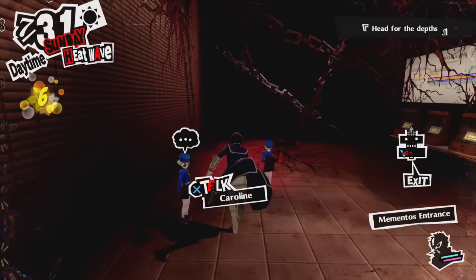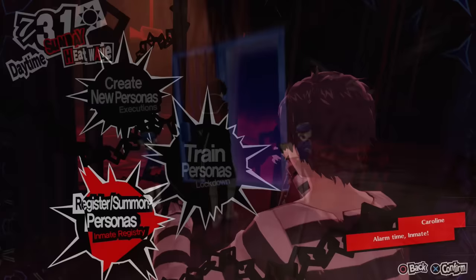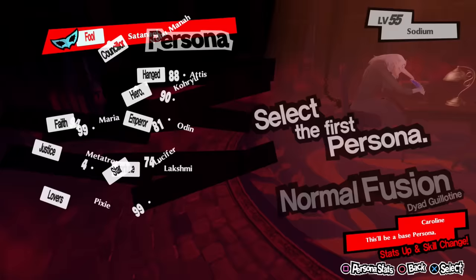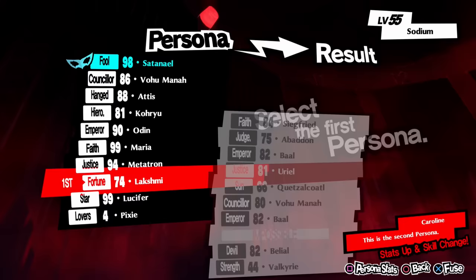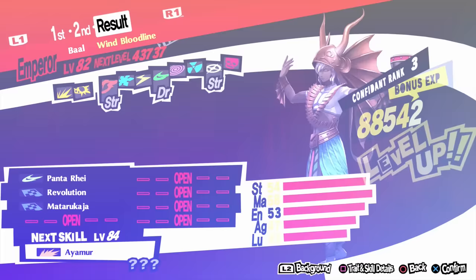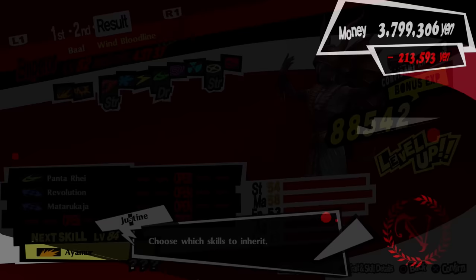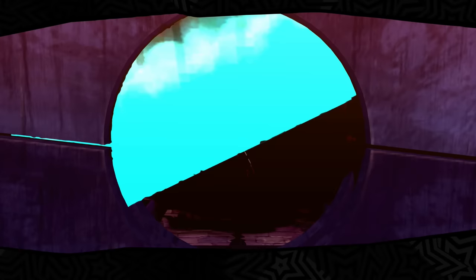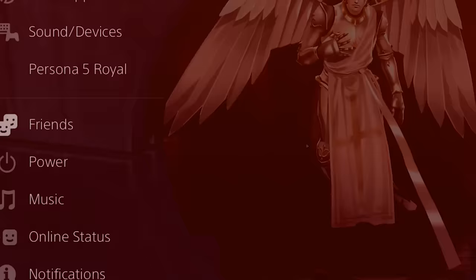Sometimes a fusion accident will occur during the process — it's rare but it happens. If that happens, it doesn't matter. You just have an extra persona. Go back and trigger another Fusion Alarm. It happens so fast you can just ignore these accidents. You don't have to save beforehand because it doesn't really hurt you — it just takes a little time. Just go back and start triggering the Fusion Alarm again.